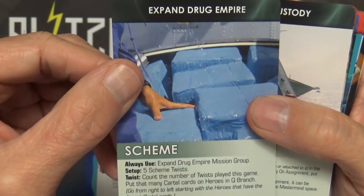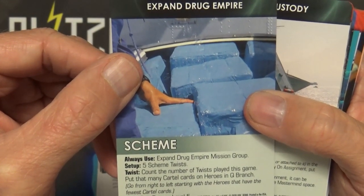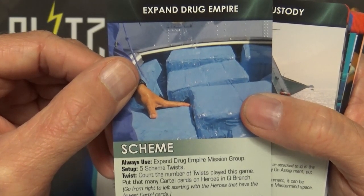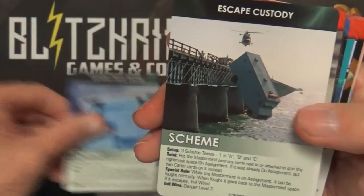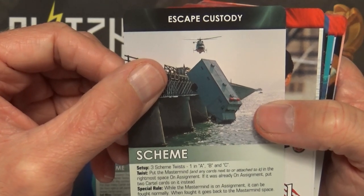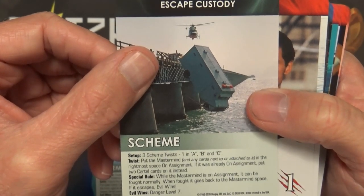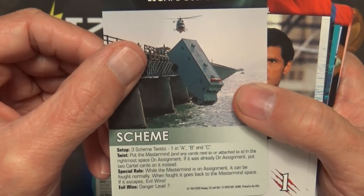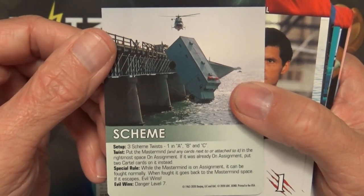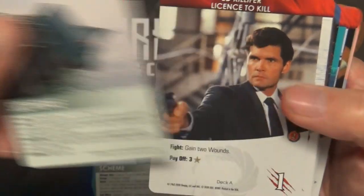New Schemes: Expand Drug Empire - Always use the Expand Drug Empire Mission Group; five scheme twists; count the number of twists played this game; put that many cartel cards on heroes in Q Branch. Evil wins when danger level equals five. Escape Custody - set up three scheme twists, one in A, B, and C. Twist: put the Mastermind and any cards next to it or attached to it in the rightmost space on assignment. If it was already on assignment, put two cartel cards on it instead. Special Rule: while the Mastermind is on assignment, it can be fought normally; when fought, it goes back to the Mastermind space; if it escapes, evil wins. Danger Level seven.